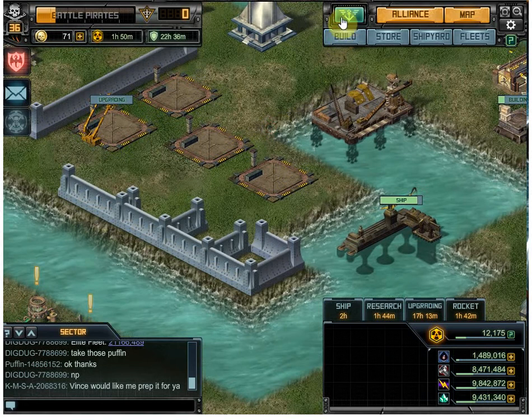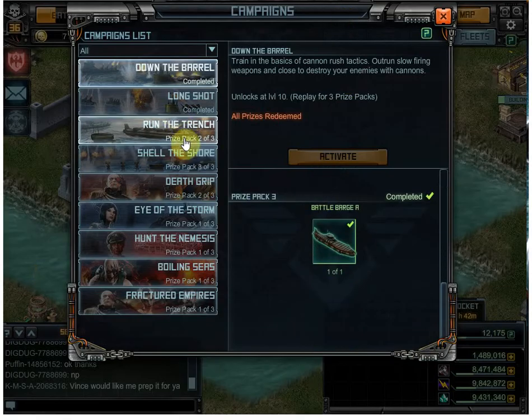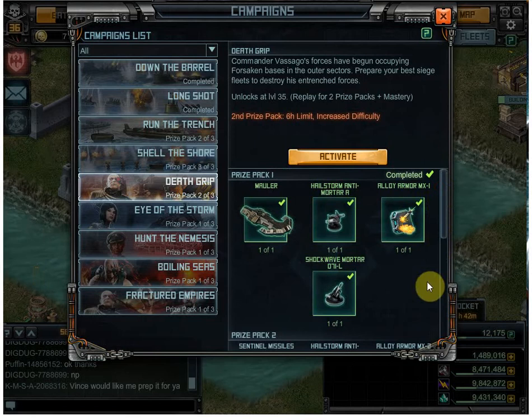But here's the thing — this is really why I want to do this video. I want to share something with you. When you do a campaign and you have multiple things that you can get — like, there's three things here — when you finish that tier, guess what? You get all of them.